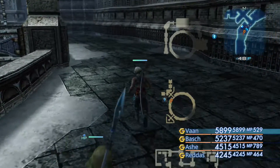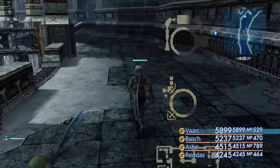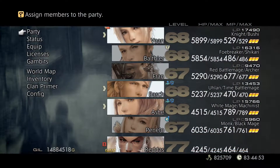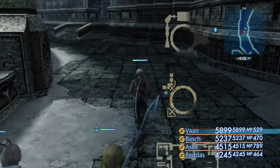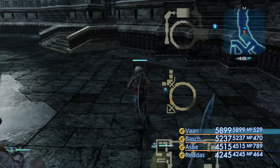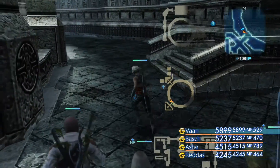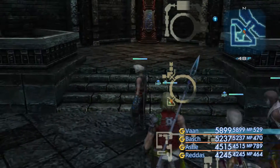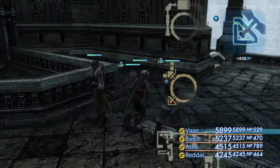Next boss fight, we're going to make our way down south here. To be honest, this is going to be a complete cakewalk for us with this particular playthrough because we're in our late 60s now and the boss is, I think, in his 40s. So if you haven't got any of the optional content though, don't worry, I'm still going to tell you the tactics you're going to want to use in order to take this guy out when we're fighting him.